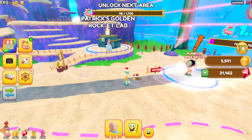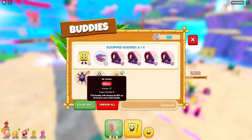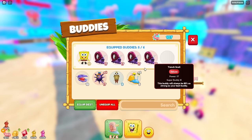Okay, you know what? What else can I get here? I'm gonna equip the best pets I have right here. Oh wait, this is 4x though. I'm gonna need that, right? Your buddy will always be 85% as strong as your best buddy.